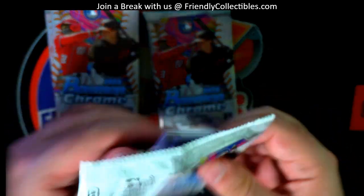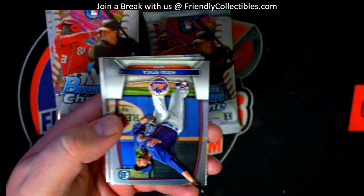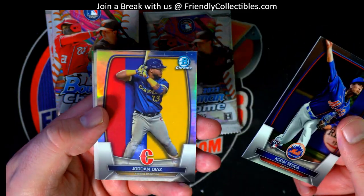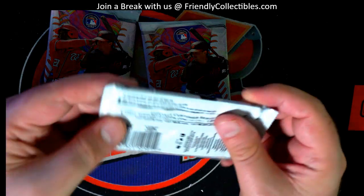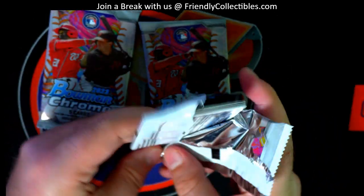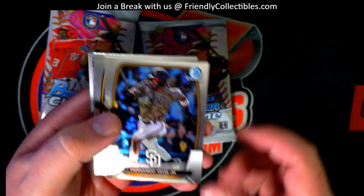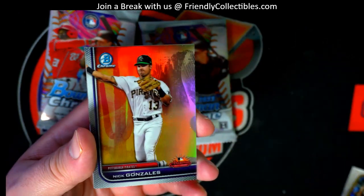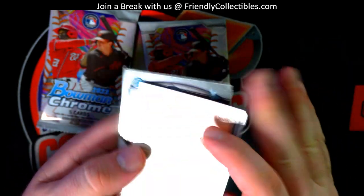Let's see a one-on-one. Aaron Judge - some color, alright. Oh, Tatis! Hero rookie. Gonzalez right there - Arizona Summer Classic card, nice one.